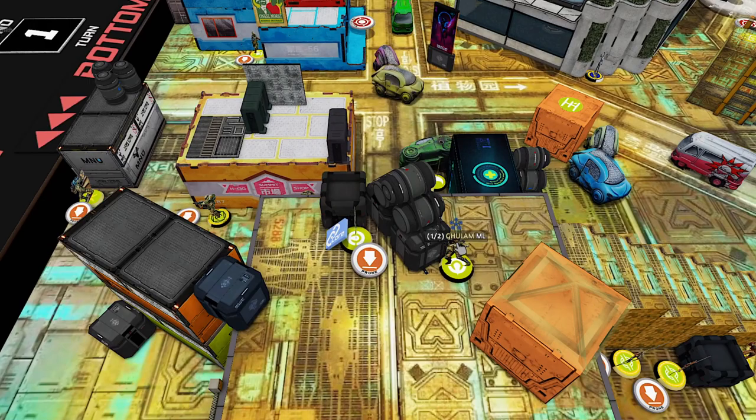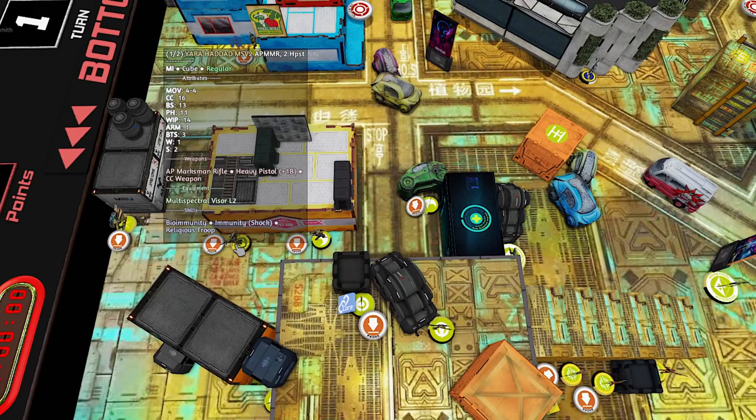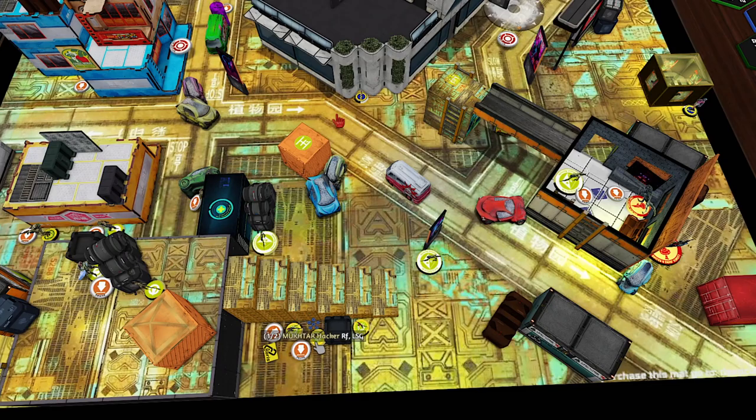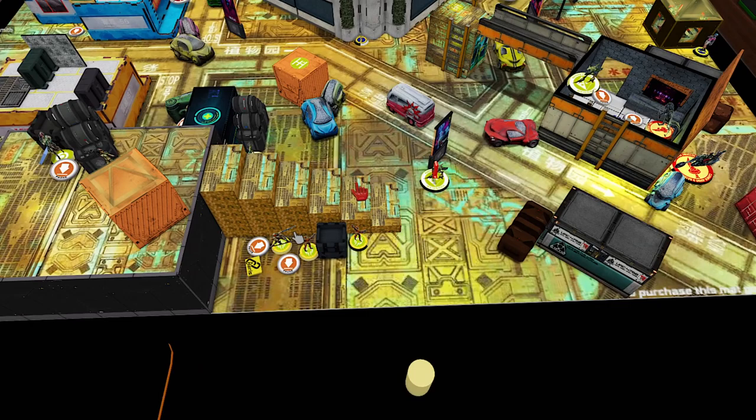Over here we have Kevin playing Rama Task Force, and this is a pretty cool list. We've got a Ghulam Core with a Ghulam Missile Launcher as a standing ARO piece, a Doctor, a Nafetun, another Nafetun — one of these is probably the Lieutenant — and then Yara Haddad. I don't believe this is Strategic Deployment Yara Haddad because she can't be in Rama Task Force. We have a Mukhtar Harries not using their forward deployment because Kevin is going second, and it's the Red Fury, the Hacker, and the Doctor.